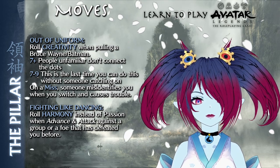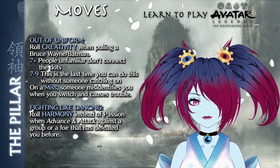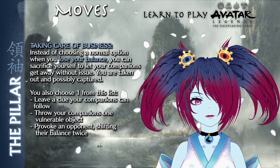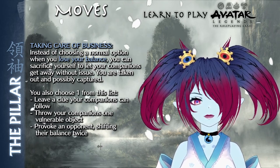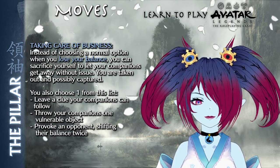Fighting Like Dancing allows the Pillar to roll harmony instead of passion when advancing and attacking against a group of foes or a single foe that has previously defeated the Pillar. Finally, Taking Care of Business gives the Pillar the option to sacrifice themselves for their companions instead of the normal options when losing their balance. Doing so allows their companions to get away without issue while the Pillar is taken out and possibly captured.